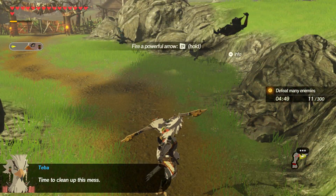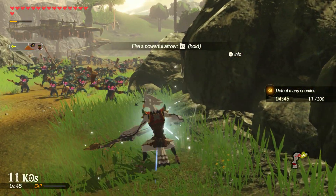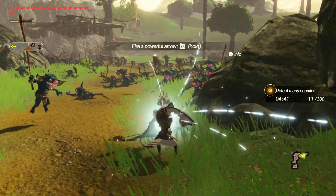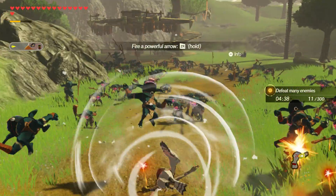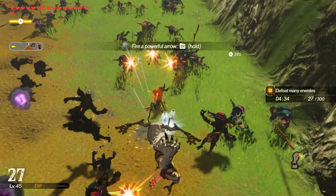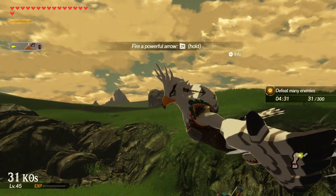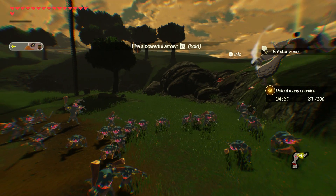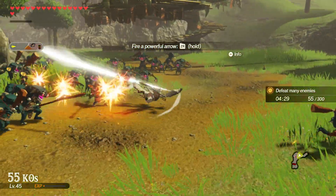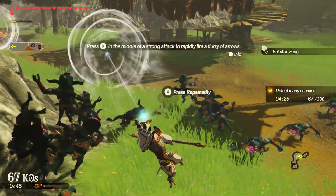Time to clean up this mess. Falco much? So ZR fires a powerful arrow - the load screen was saying depending on how long you hold it, it dictates its power. Holy crap. Really? Wipe the floor. The special is a bomb arrow barrage. Dude, he is insane.